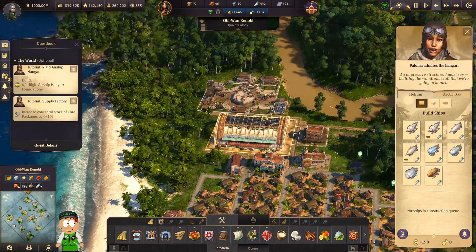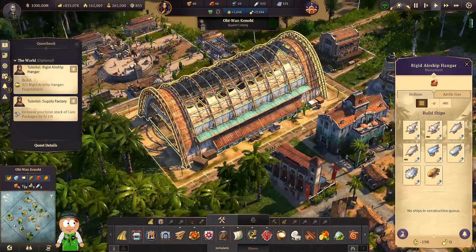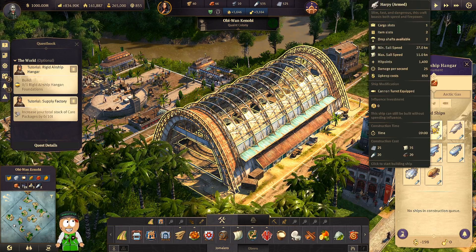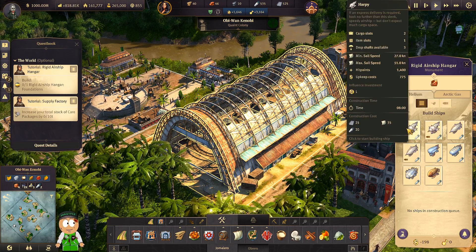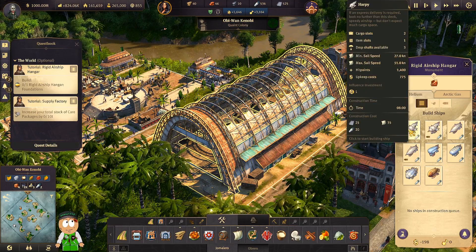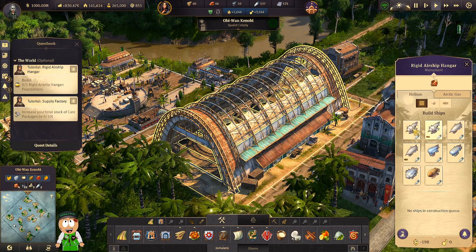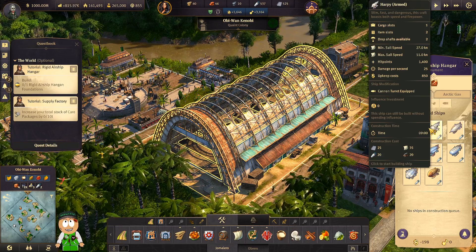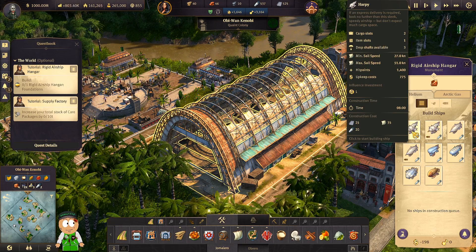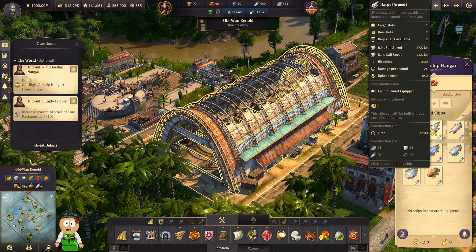This is really a huge hangar and as you can see we can now build the airship — super awesome! So now we can have the Harpy. Then we have an armed version. The cargo slots are different: 2-1-3 versus 1-2-2. The speed is the same. Hit points are the same even though it is armored — it just has an additional cannon. To create the armed version we're going to need sails, aluminium, helium, and also cannons.